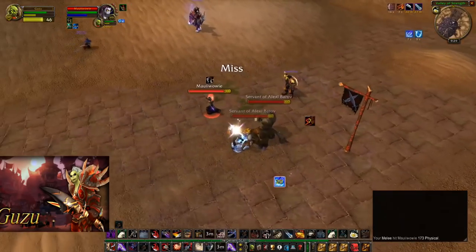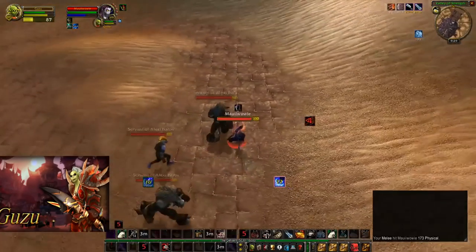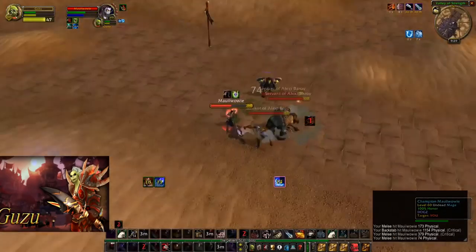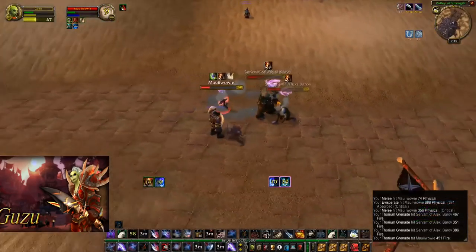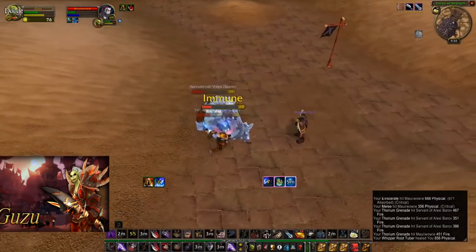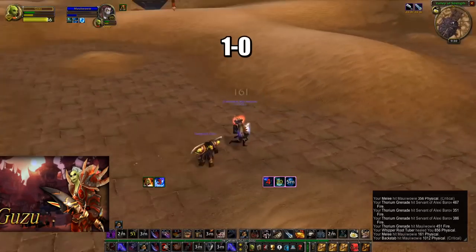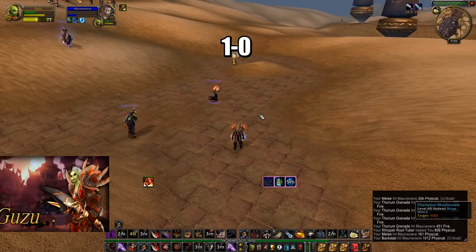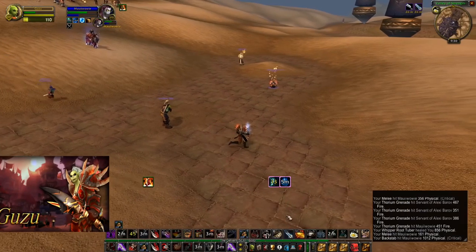Unfortunately the mana shield absorbs all the backstab damage, and now Guzu is nova'd. He uses vanish to break out of the frost nova and reopens. The mage grenades him; he eviscerate, throws his grenade — and the mage ice blocks to prevent that last bit of damage from finishing him. The mage also doesn't opt for blink — probably nerves from the tournament — but this is what can happen to a mage if you're able to stick on them: if they stay in your melee range and don't kite away, you pump out quite a bit of damage.